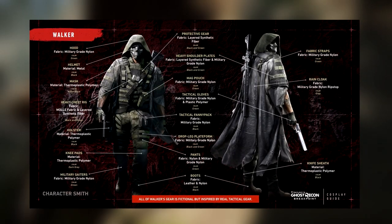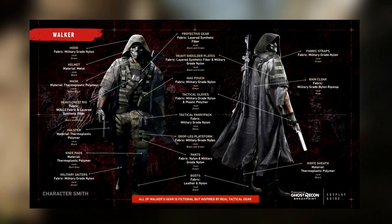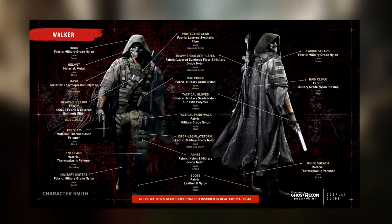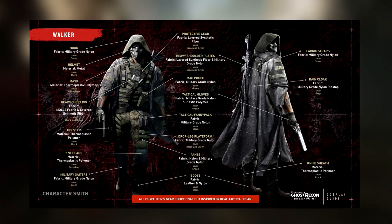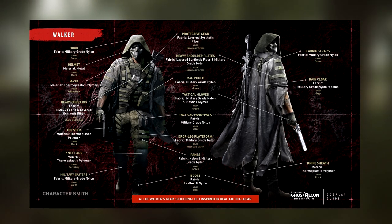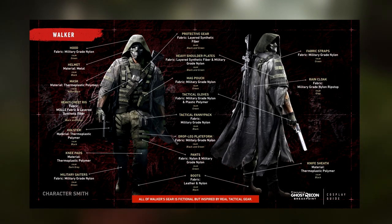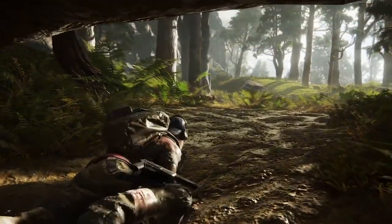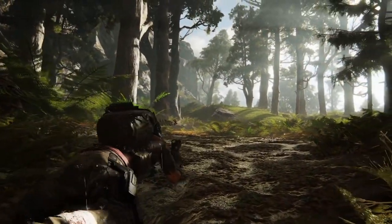As for Walker's gear, they have created a chart for it, but at the bottom it states that all of Walker's gear is fictional but inspired by real tactical gear. So before you start blowing up the comments about how unrealistic it is, just be aware that they know and it was intentional. No clue on how much of this will make the final cut of the game, but since this information was put out by Ubisoft, it's pretty safe to say a lot — if not all — will make it in.